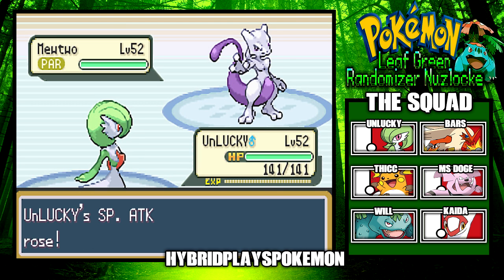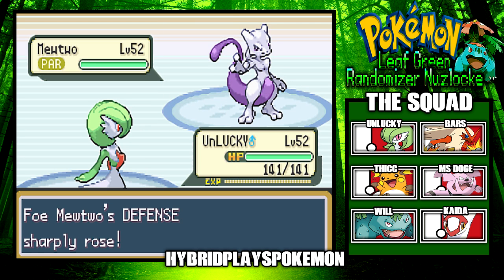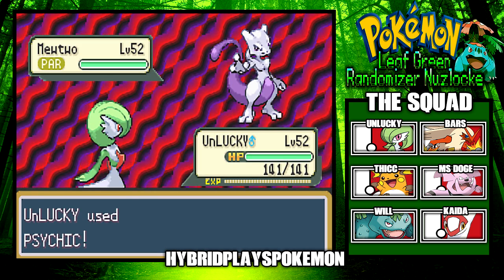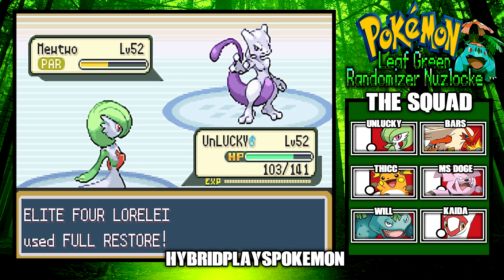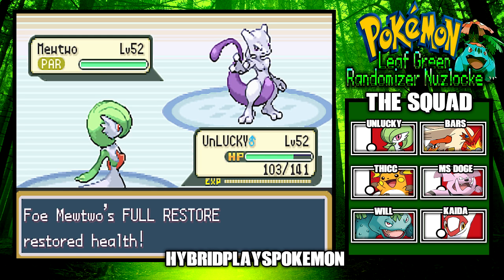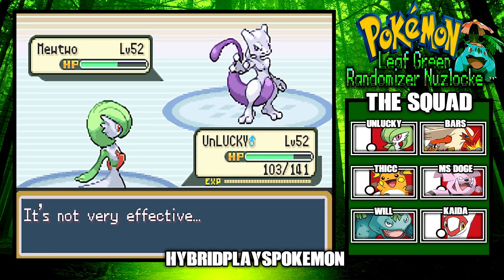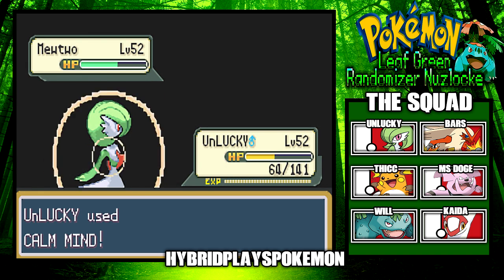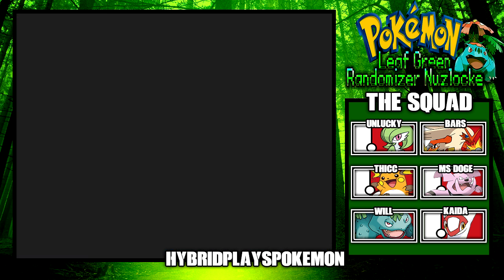I can hit Mewtwo with Psychic and at least do half — it's not super effective but it will do. Mewtwo keeps using Barrier, which is fine. It's going to use Swift — that crit hurt a lot! I'll use a Hyper Potion to heal up. This Mewtwo is crazy, I don't like it at all. Going for another Calm Mind — Swift does less damage now. I'll go for another Calm Mind and then get a Psychic down, hopefully getting a crit.